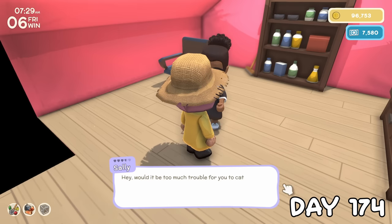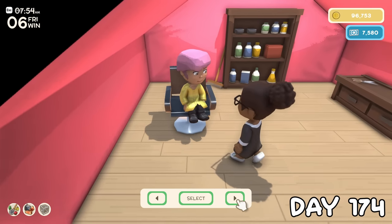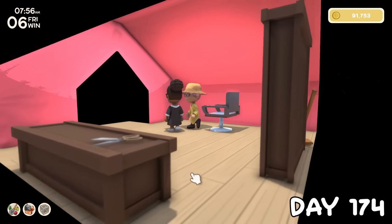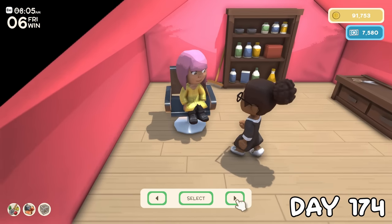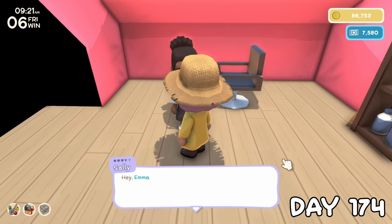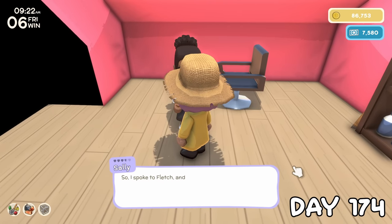I hopped in the chair for a quick style change, picking up this cute little bun look, although I wasn't so keen on how it looked with a hat, so I asked her to change it back. I returned shortly after with the butterfly she requested, and before even giving it to her, she said she was wanting to move in.